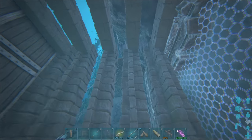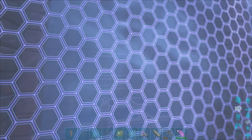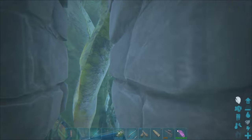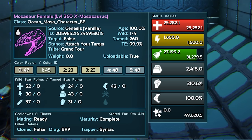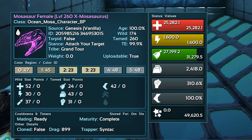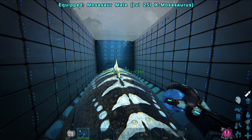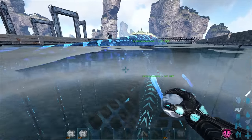For the trap, we've just got a couple of behemoth gateways — a gate there and on the other side so they can't go through. I can bring them over with the tuso if needed, but mostly I just get them to follow me in here and stand out here and shoot at them. It's a lot easier to knock things out with land weapons than water weapons. I managed to find a female with 19,000 health and tamed that one up — it came out with 52 points into health, coming out at like 25,000. Without any mutations, these things could potentially get up to 100,000 health.